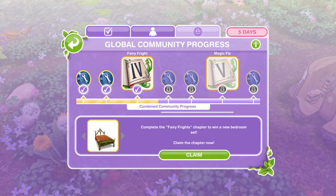Hi guys, my name is Gina James Collar and welcome to the fourth part in the Sims Freeplay 'The Prince and the Pocket-sized Princess' community event. We have unlocked the fourth chapter which is Fairy Fright.